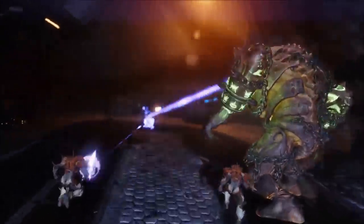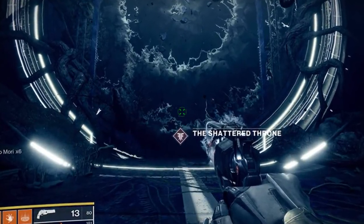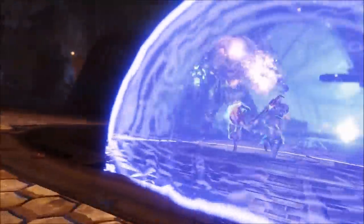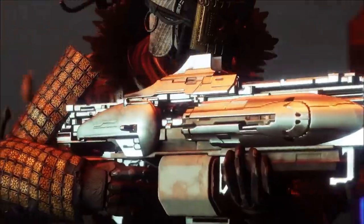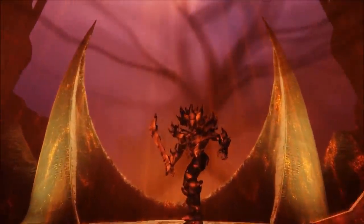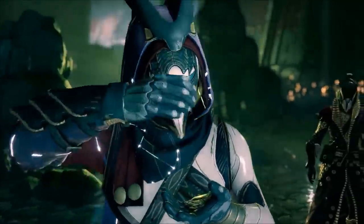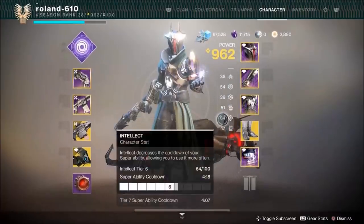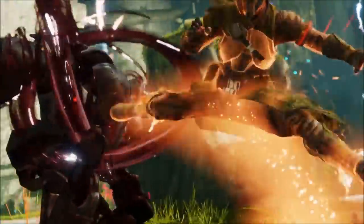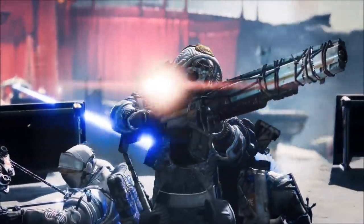For the next step you'll be heading to the Shattered Throne, which is now available all the time, and you're going to have to collect an Ascendant Glass Shard by completing it. Once you've done this, you're going to have to collect Radiant Phase Glass by completing the Pyramidion strike, which should have some special modifiers.